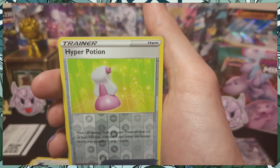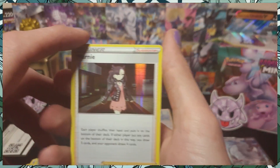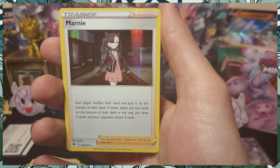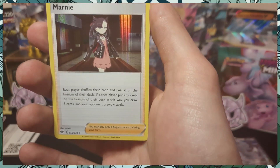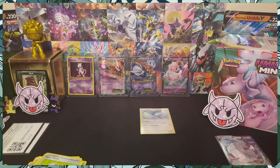Reverse hollow Hyper Potion! Two Hyper Potions in one pack — Blair, if you're watching this, you're gonna hate me when we play. And for the rare, let's go — a holographic supporter, Marnie. Wow, cool. So each player shuffles their hand and puts it on the bottom of their deck, then you may draw five cards and your opponent draws four. Interesting. Maybe not the kind of supporter I would want to play, but give it a try, see how she does. So it's two for two on hollows.